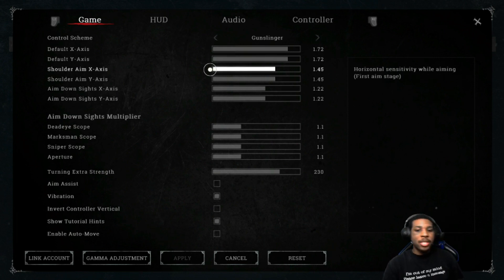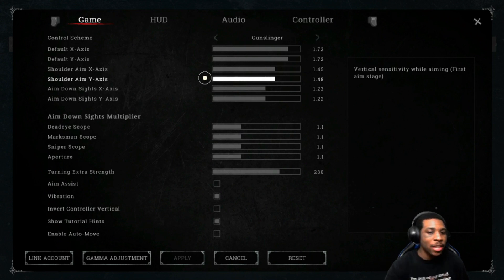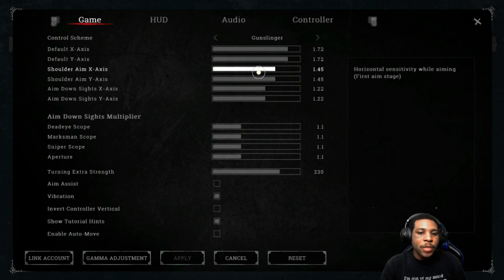Now let me explain how my settings are. After figuring that out, I jacked up the look sensitivity - that's your movement and looking around in gunslinger mode. I put it up to 145. It's fast - I can do a 360. That's all that matters. You want a control scheme where you can look around really fast if somebody hits you from behind.